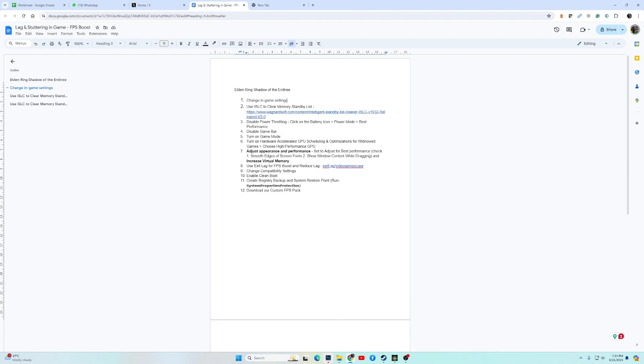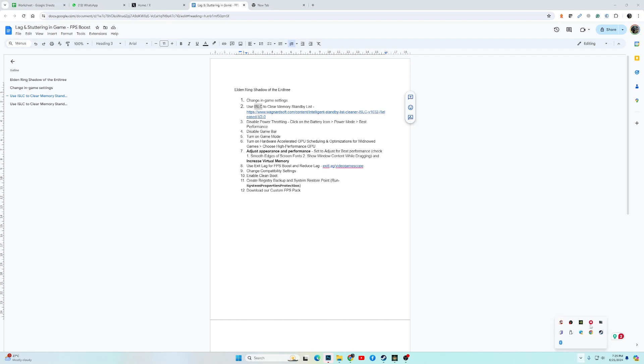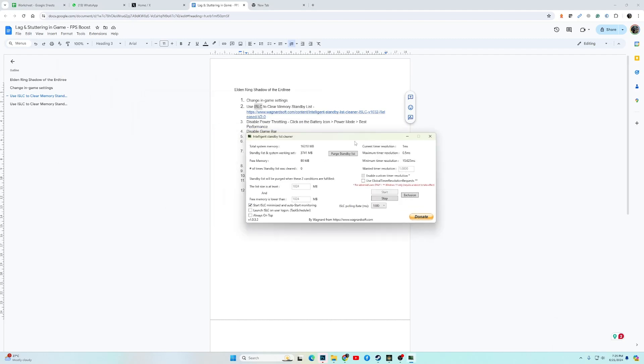The next fix is to install the ISLC software. ISLC comes from the makers of DDU and it's a very trustworthy software. What it does is clear out the RAM cache, or the standby list memory. I'll drop the link in the video description. Once installed, open the software from the tray menu, keep the default settings, and click Start. Each time you launch the game, launch the software and click Start, and the memory standby list will be cleared for better performance.